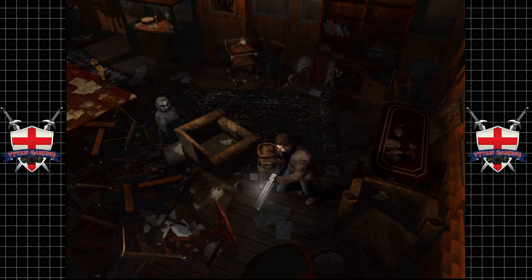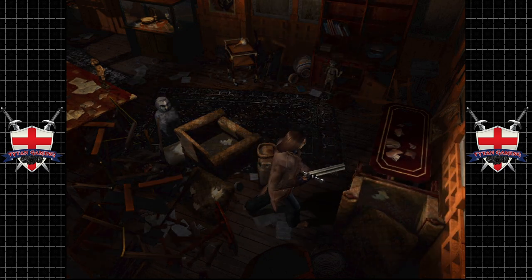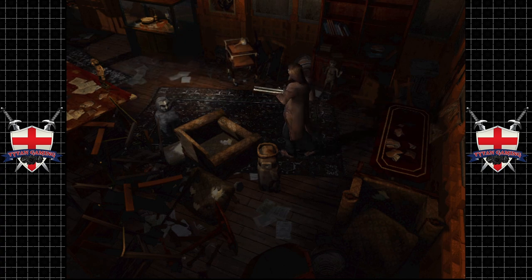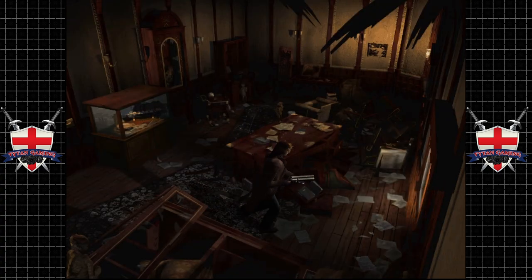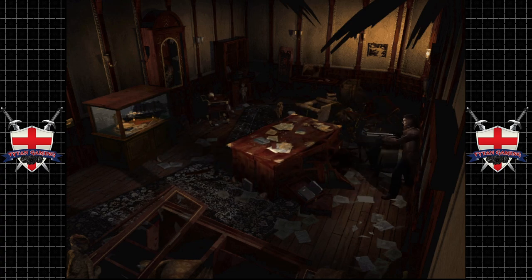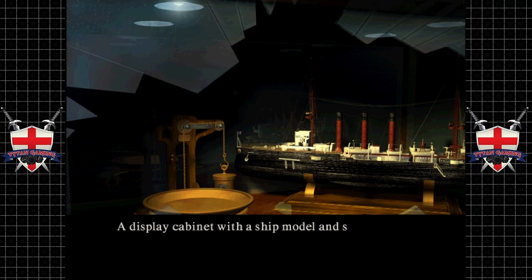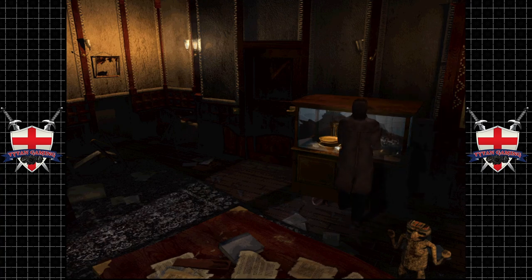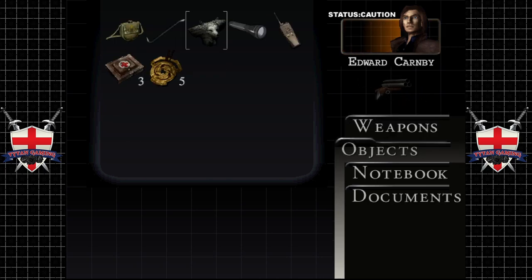Not seeing anything obvious. That's the room where we found the statue, which was absolutely massive by the way. There's a display cabinet with a ship model and some kind of balance. We don't have anything we can put in there. We're down to 33 shotgun shells — not impressed.